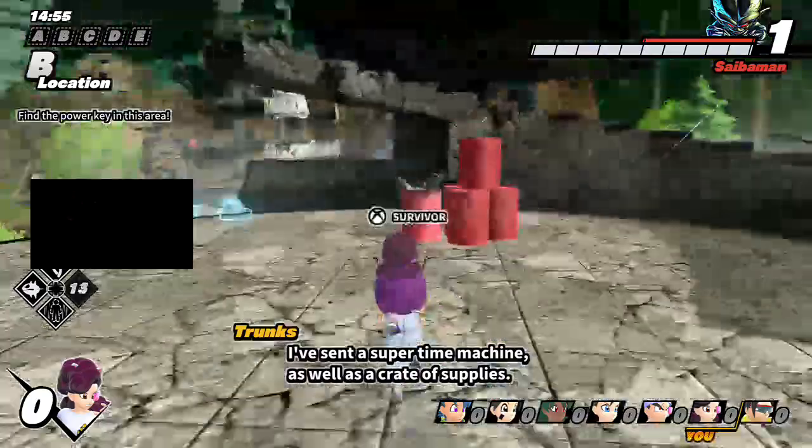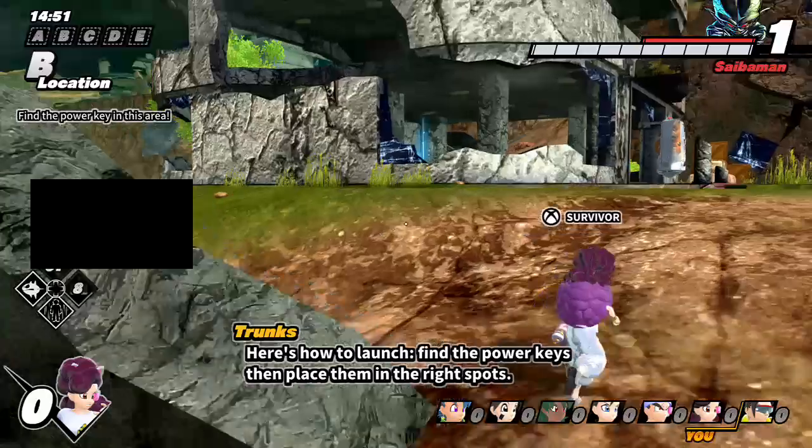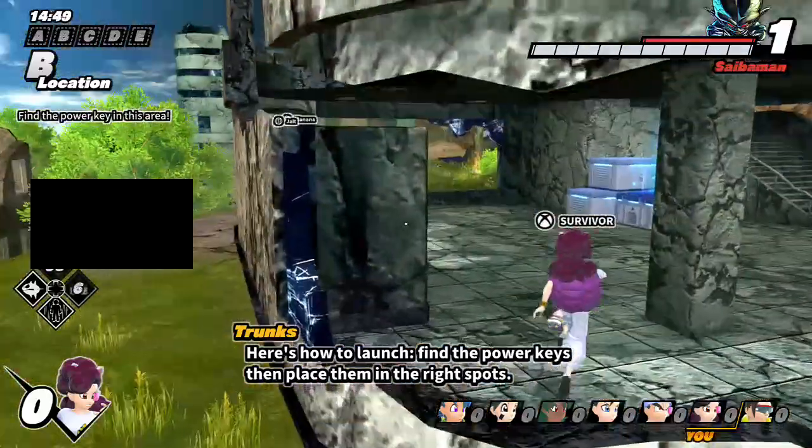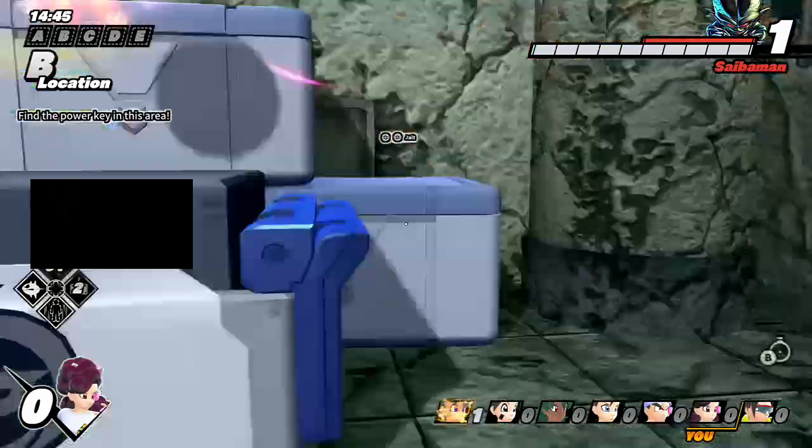I've sent a transporter to my machine, as well as a crate of supplies. Here's how to launch: find the power keys, then place them in the right spots.